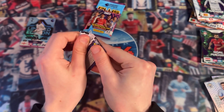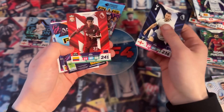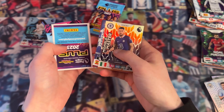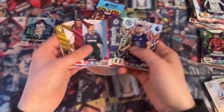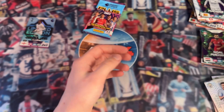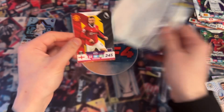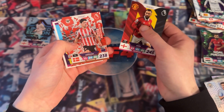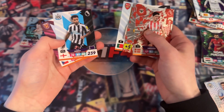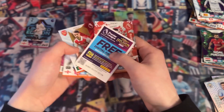Here is the penultimate pack. We have Eric Dier, Luis Diaz, Captain Cesar Aspera Quetta, another Chelsea - Midfield Master Jorginho, who is of course no longer at Chelsea - and the digital pack. And finally the last pack: Luke Shaw, Christian Norgard, the Man United badge, Fabio Vieira, Jacob Murphy, Thomas Suchek, and the free digital pack.